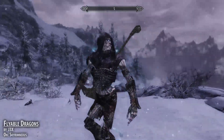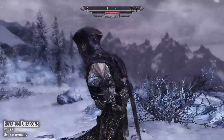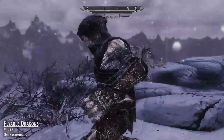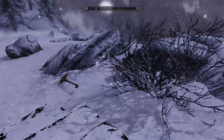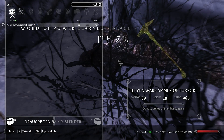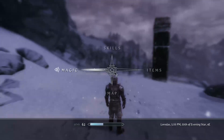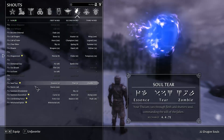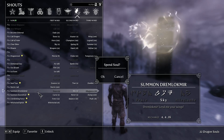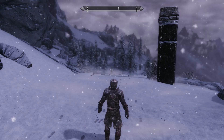This second mod is called Flyable Dragons, made by G3X, available on the Skyrim Nexus. You have to go to High Hrothgar and there will be a patrolling Draugr called Draugr Born who will have some stuff — a spell or a shout — and this lets you call a dragon which you can ride.